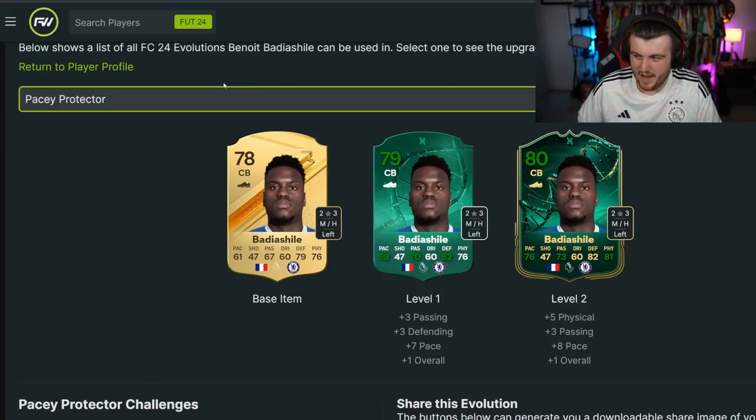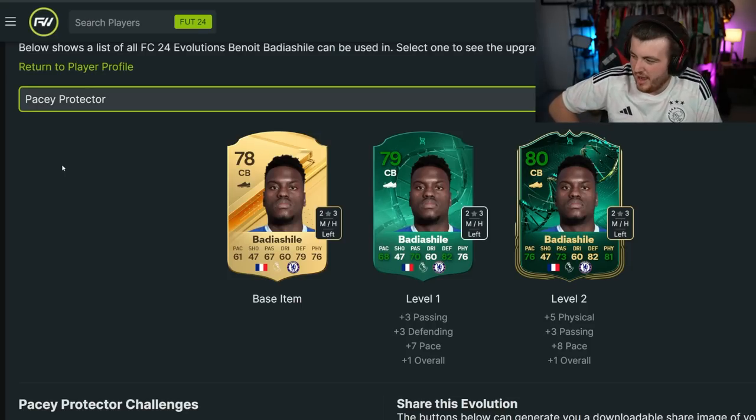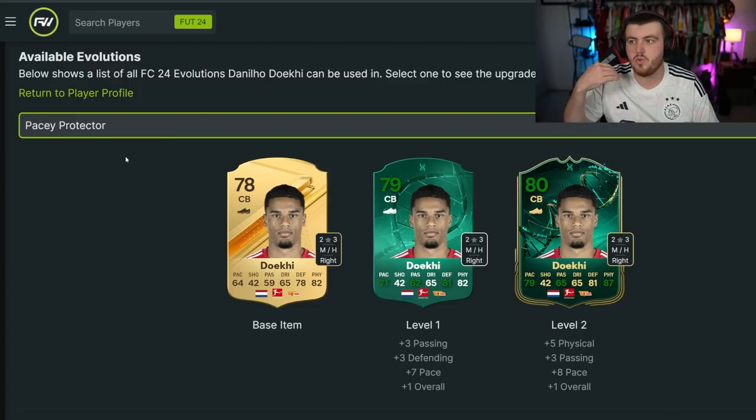On the opposite end of the spectrum, Benoit Badiashile — I think he's like 6'6. He's huge: 76 pace, 73 passing, 82 defending, 81 physical. Could be a naughty starter card with good links being French for the Premier League. Doki from Union Berlin is a great shout too: 87 physical, 81 defending, 79 pace, and 65 passing with the boost. Very nice starter card, and also helps with the Bundesliga with Dutch links.